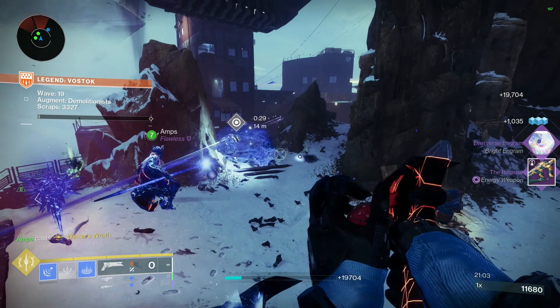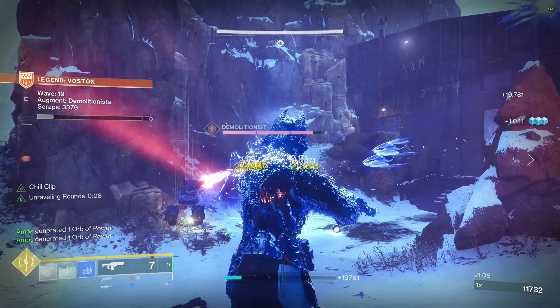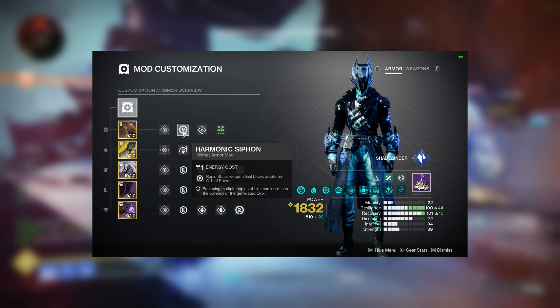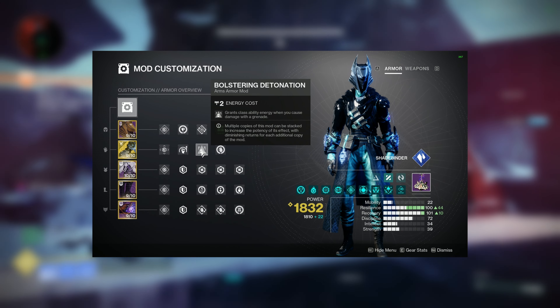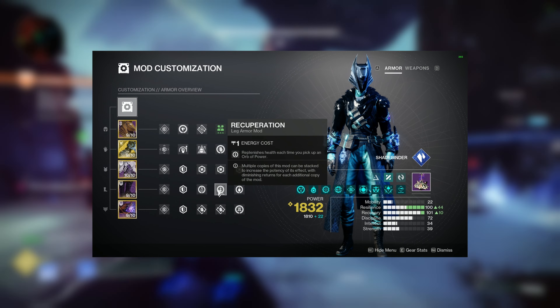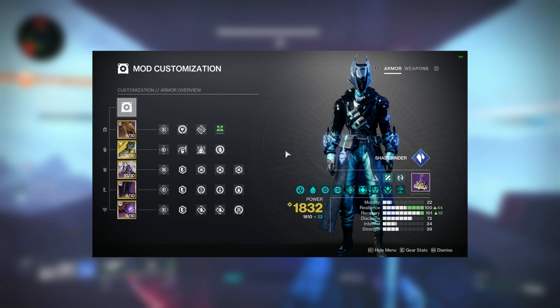Sunshot and Riptide are great for your top two slots — they're going to be phenomenal for getting stuns on champions, as well as dealing a lot of damage, as Sunshot is one of the best in the game for it. Looking at the mods: Harmonic Siphon, Dynamo, Powerful Friends, Momentum Transfer, Bolstering Detonation, Firepower, Resistances for the Threat, Absolution, Recuperation, Better Already for survivability, Two Bombers, and a Reaper on the class item.